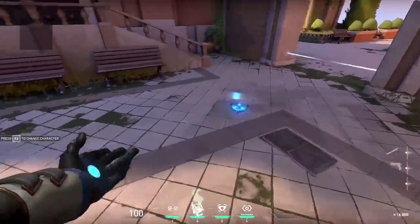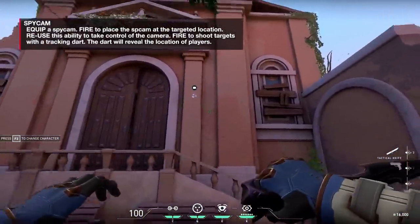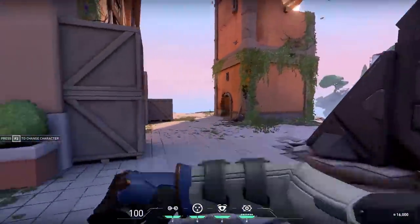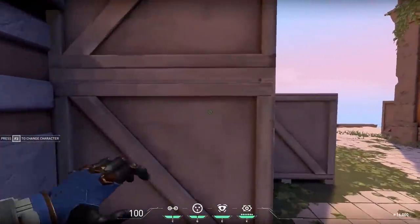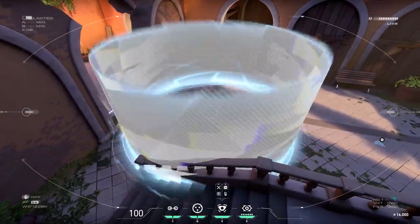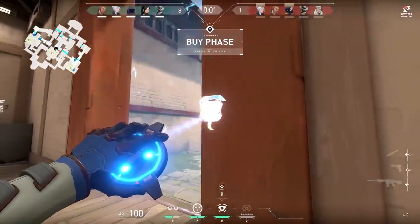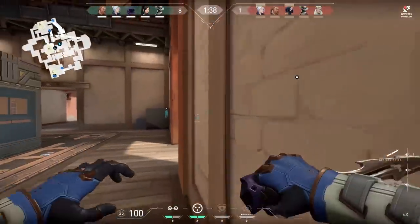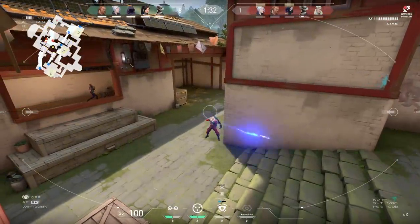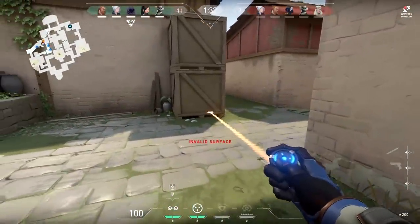Spy Cam — with your Cyber Cages deployed, you deploy the Spy Cam. You don't have to physically look at the cam; just press the ability button again and you go into the camera view. From there, you can activate your objects by looking at them. The Spy Cam is invisible until you activate it — when active, it becomes a visible red object on the wall. It fires a dart that reveals the tagged player's location, similar to Sova's drone.